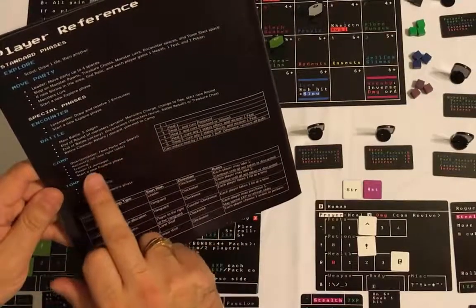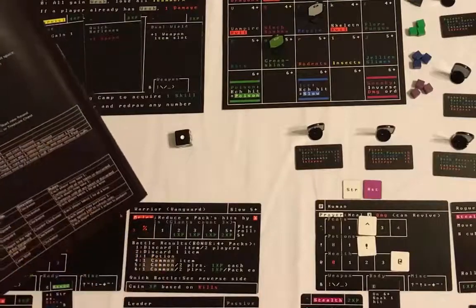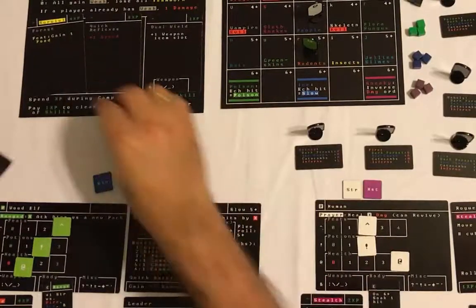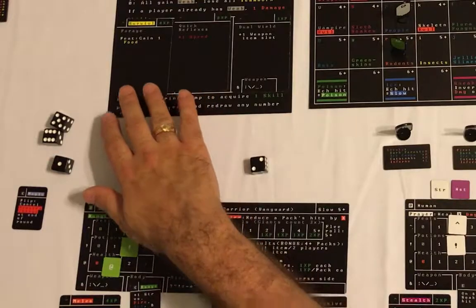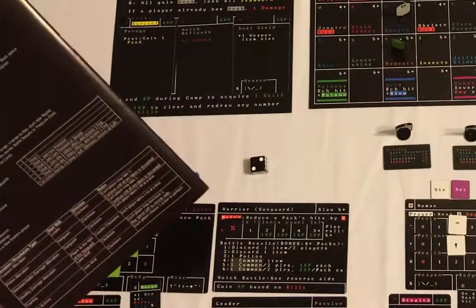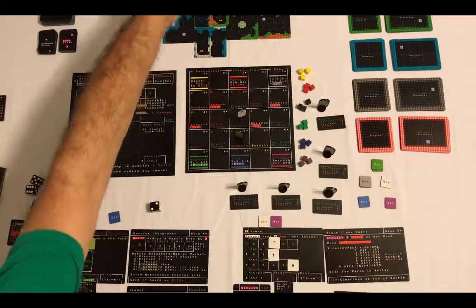Now we have the full camp phase - everyone gets to roll a recovery roll, which is your attempt to heal and shed status effects like slow and poison. A one by the Wood Elf is a bad recovery roll - nothing recovered, still slowed. He can re-roll that with a potion if he wants. The human rolls a two, which says heal one damage - he didn't take any, so he's fine. Then training: if anyone wants to spend accumulated experience, they can buy one of the three skill cards face up on the party management screen. Then poison - if anyone has the poison status effect, that does two damage, which can kill during the camp phase. Two damage is like half of most characters' health. Then we're back to the explore phase - exploring tiles and moving the party.